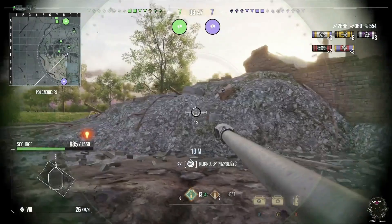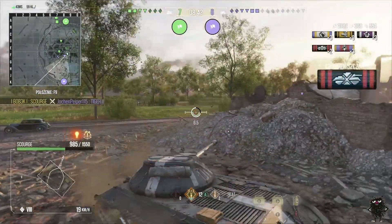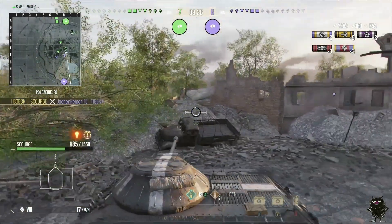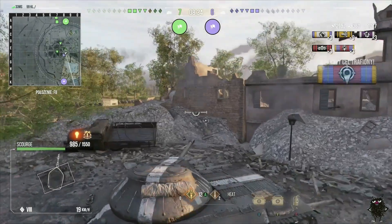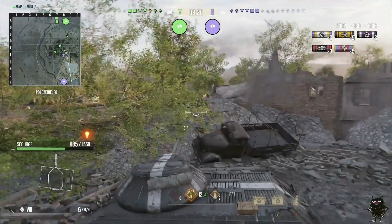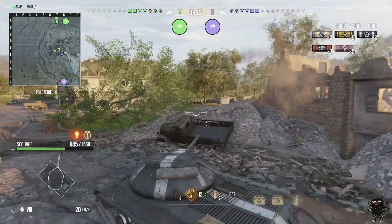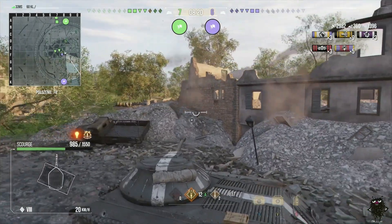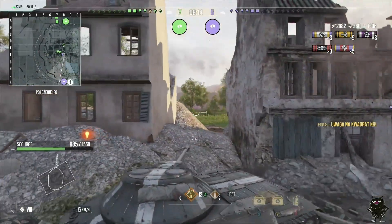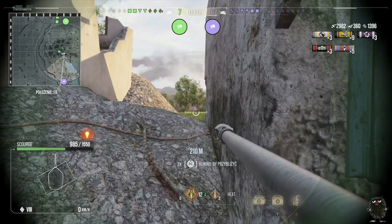If that Tiger II had just sat still long enough he could have got a shot straight to the side. He pokes and manages to get a HEAT round into the upper plate of the Tiger II — penetrates no problem. Now he's backing around. He's got Artillery focusing on him and is getting behind hard cover. He tries to poke but Artillery is still hard aiming this corner — a GW E100 and Object 261, both tier 10 Artilleries, which are going to hurt if they hit.